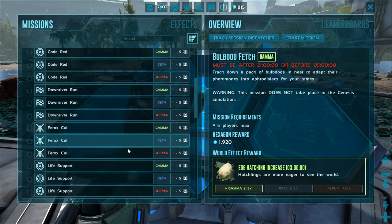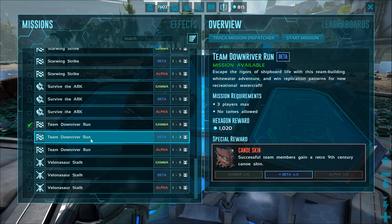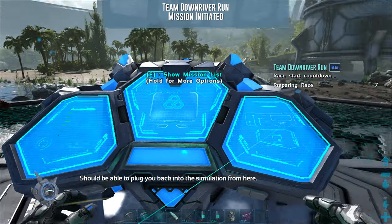In order to get to the mission, you're going to go to the mission kiosks located throughout the map and select Team Downriver Run. It's available in either Gamma, Beta, or Alpha difficulties.